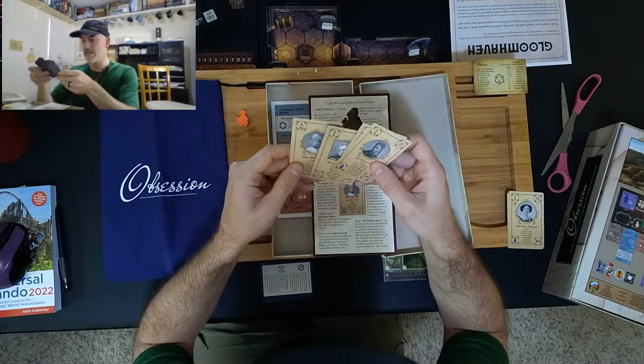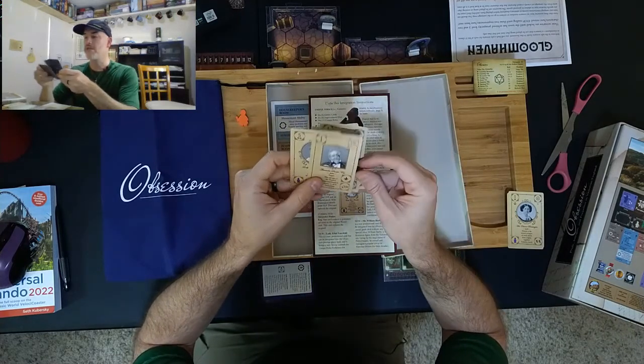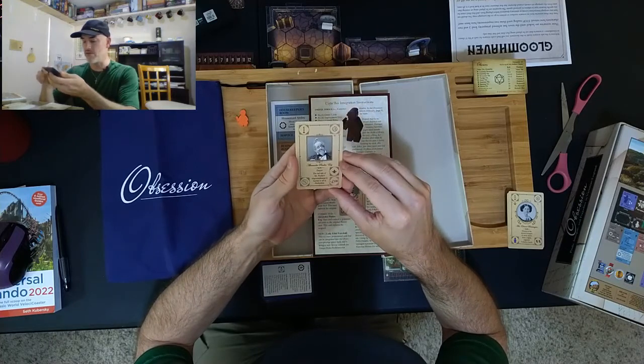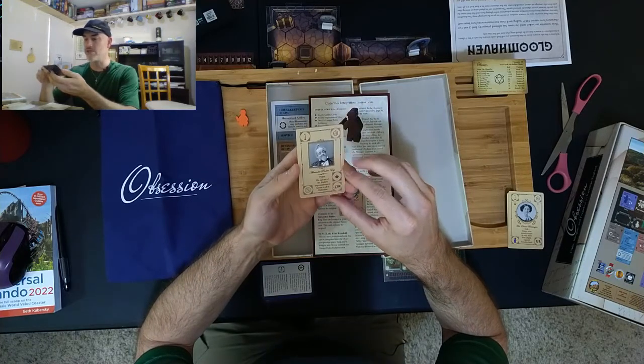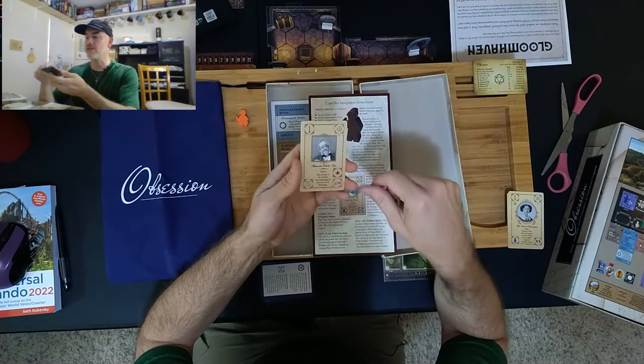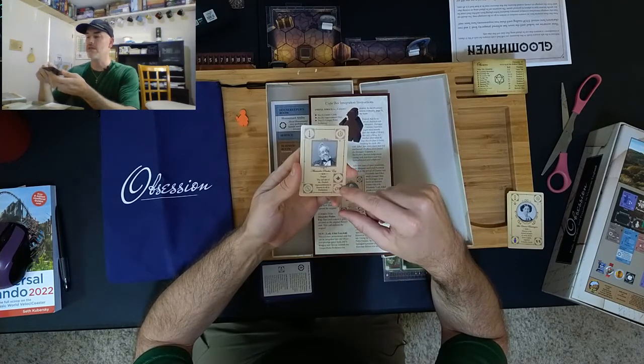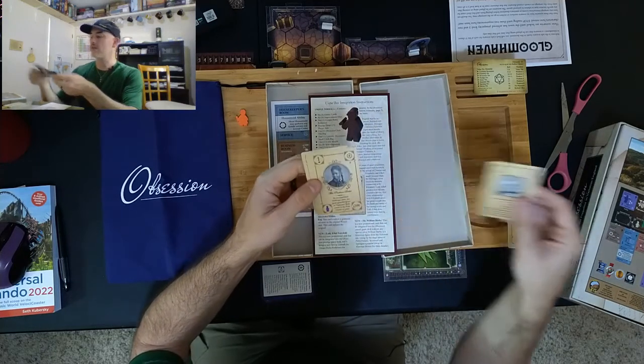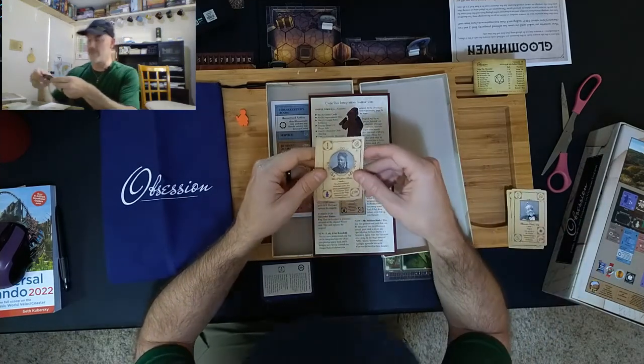We have Alexander Pinder — this card corrects a grammatical error on the original Wessex card and replaces the original. He is not family; he's a pauper. I don't know what grammatical error they corrected, but I remember that picture because it cracks me up every time I see it.